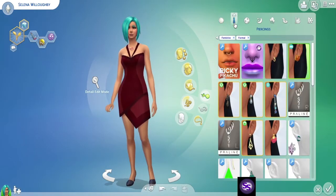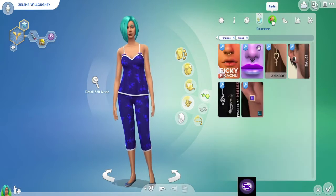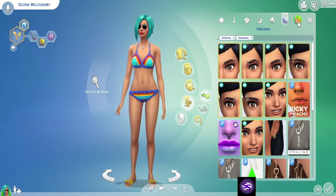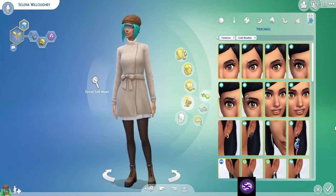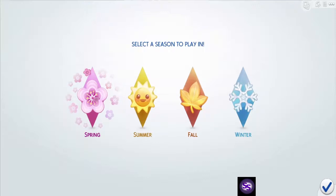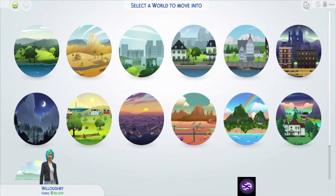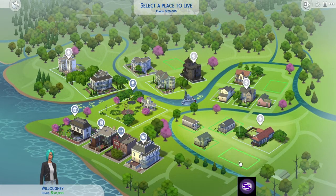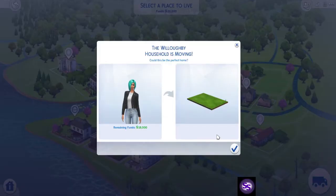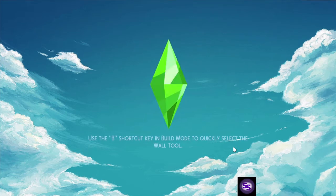Selena Willoughby. Let's give her a quick makeover. These are the outfits we settled upon — everyday, formal, athletic, sleep, party, swimwear, hot weather, cold weather. It doesn't matter what season; we'll go with spring. We're going to teleport her out of here anyway, so I'll just plop her down. She does not get to live her life — she only gets to answer questions.